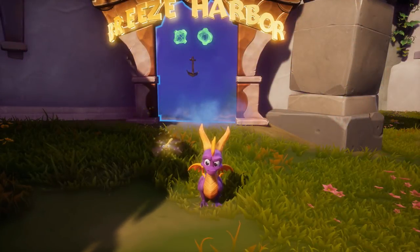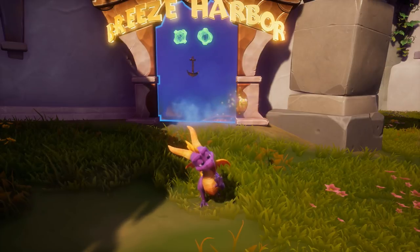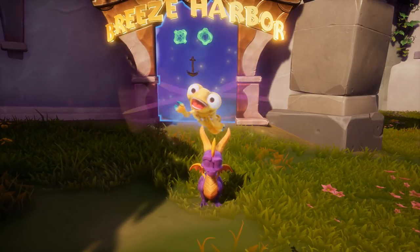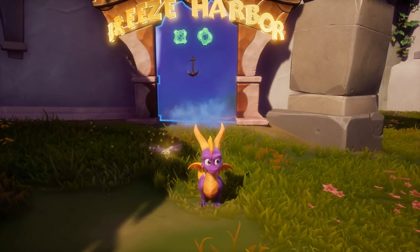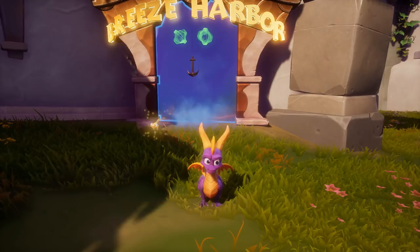What is going on ladies and gentlemen? Welcome back to another episode of Spyro 2 Ripto's Rage. This is part 4 of this amazing walkthrough, where right now we're going to go ahead and continue our hunt in gaining the talisman for us to get to Gulp and then eventually Ripto at the end of the game.